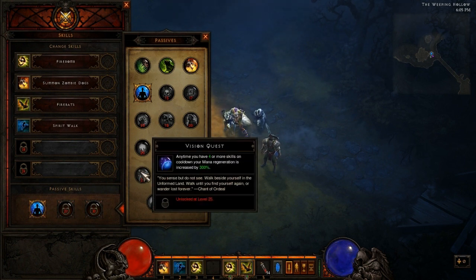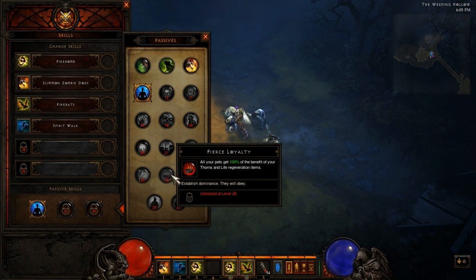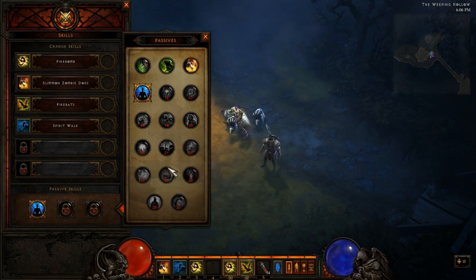Moving on to Fierce Loyalty. All your pets get 100% of the benefit from Thorns and Life Regeneration items. So any of your pets — including zombies, fetishes, and zombie dogs — will benefit from your Thorns and Life Regeneration items. Thorns items do damage to people when they attack you, and Life Regeneration items are just Life Per Second. That's pretty good if you want your pets to never run out of life so you don't have to resummon them.